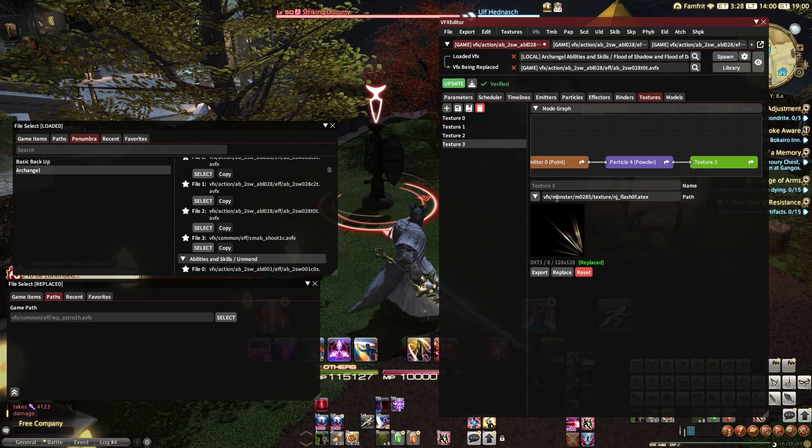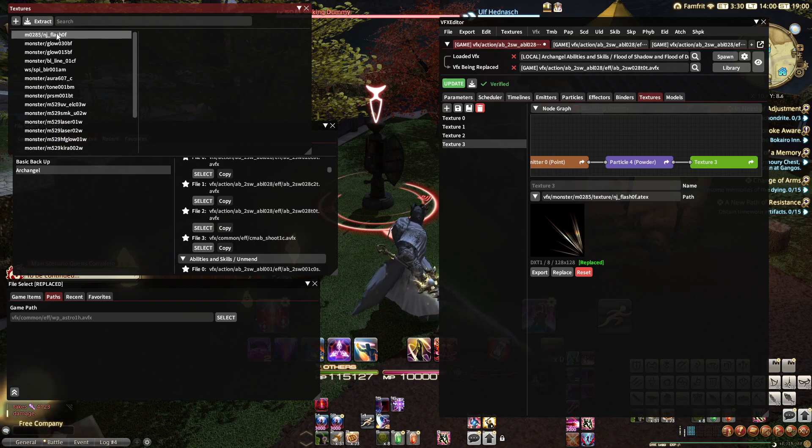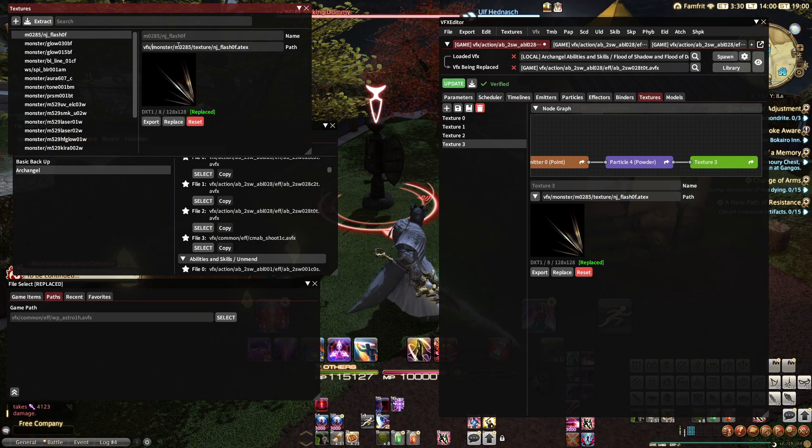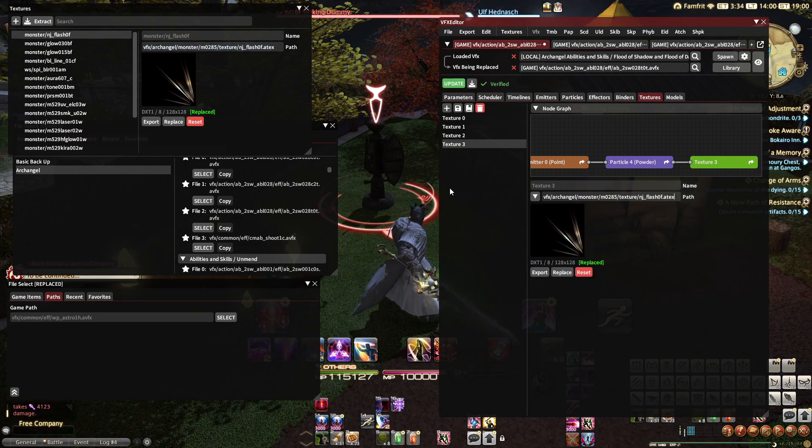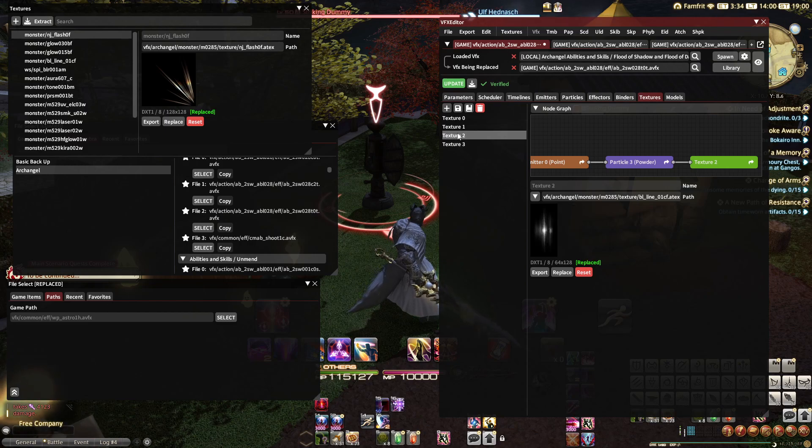To fix this one, I have to fix it manually. So I'm going to open Textures — it's right here at the top — and I'm going to manually enter it. Now I'm going to copy that and paste it here, so now it should match all of these.